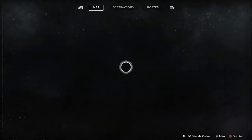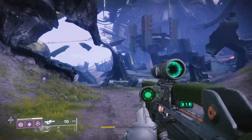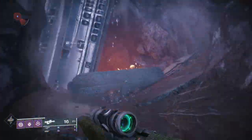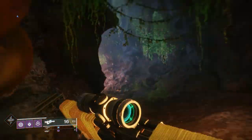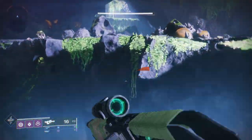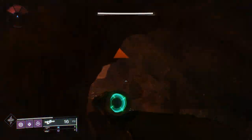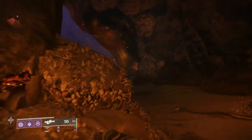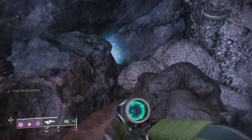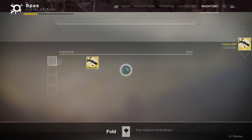For the next Cade chest on the Tangled Shore, I went to the Jetsam of Saturn and took a specific route. This is where you fight the Riflemen in the Riflemen Adventure when killing the Barons in the campaign. Going back through here — it's kind of far away but really not that hard to find. Just follow the path I'm taking and you'll be able to reach the Cade chest.